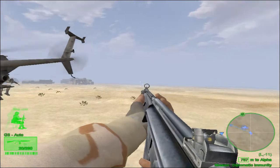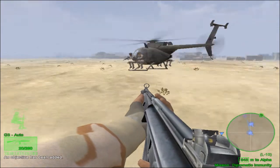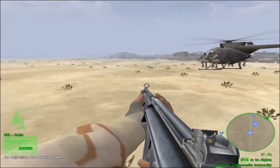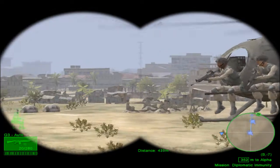What's going on guys, it's Mr. Latvian here with another Delta Forces Black Hawk Down mission. This mission is called Diplomatic Immunity and in this mission we have to rescue some of the captured UN personnel from the militia, which are captured in one of those houses in the middle, the big one, if you can see.